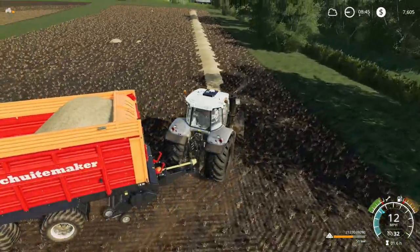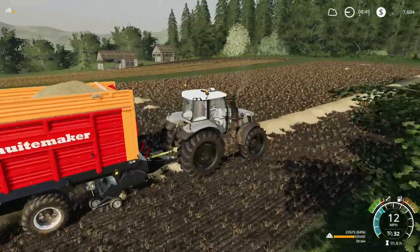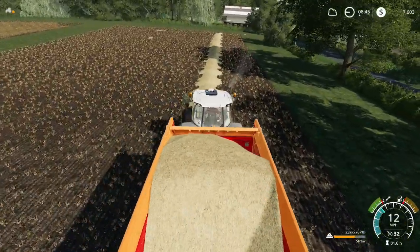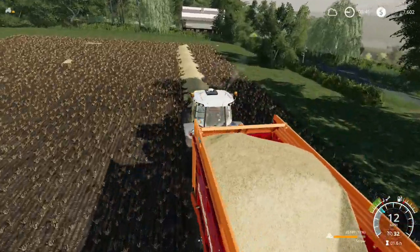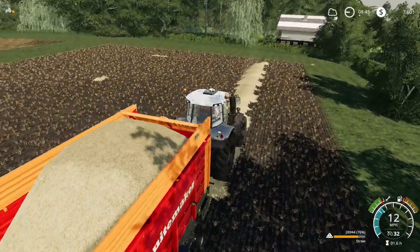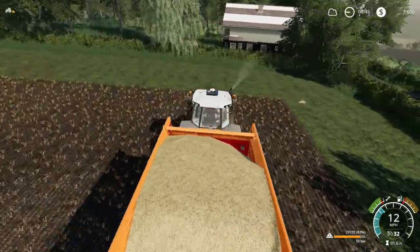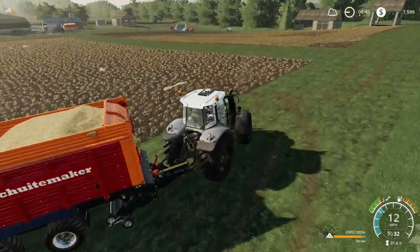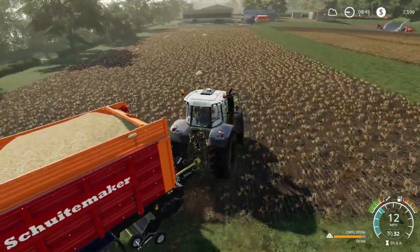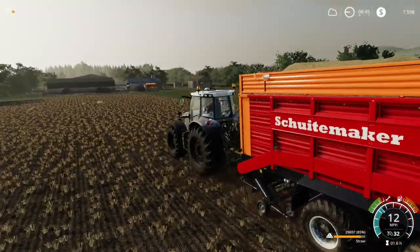Where did we spend $100,000 you ask? Well, if you look over to my left side there, we added the Mercury Farms workshop and washing station which cost about $35,000 total, and because we are starting our pigs today I went ahead and took our truck and trailer down to the animal dealer and they are filling it up as we speak with pigs.